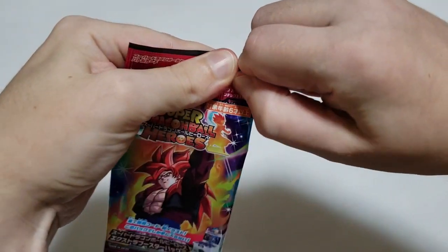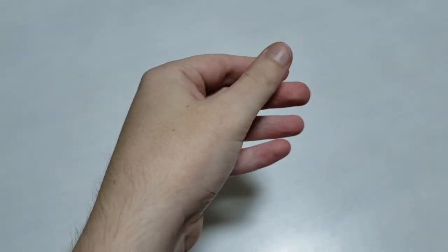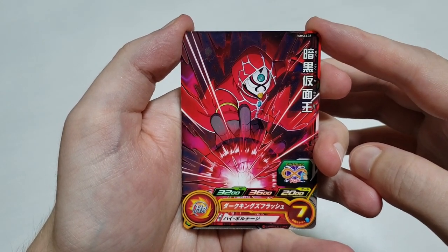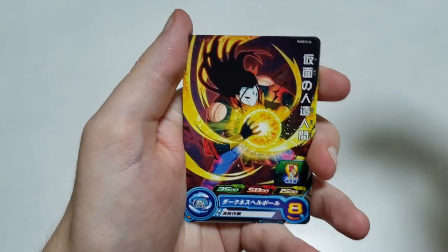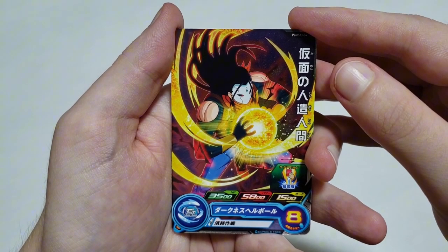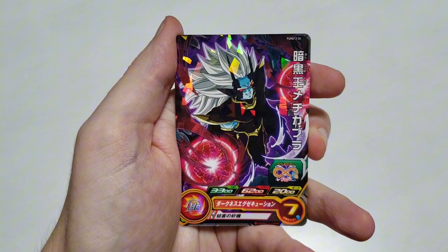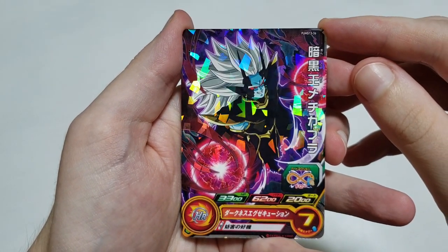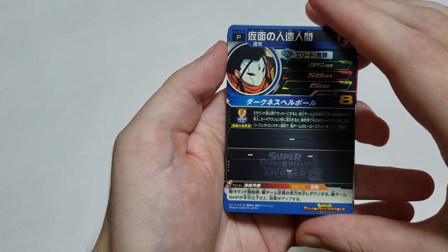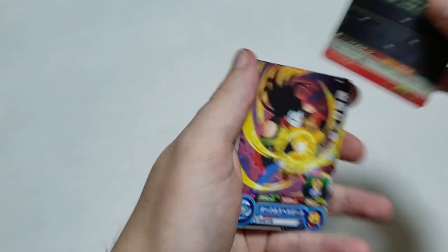Pack nine for me. Got the Dark Mask King — I think my first one — quite a strong card with the damage reduction for one round. Then the Masked Android — basically Super 17 with a mask. And Dark King Mishkabura, whose art is quite top notch and cool looking. The Masked Android is average, but the Dark Mask King is pretty good with the damage reduction. Still looking for a UR or secret rare.